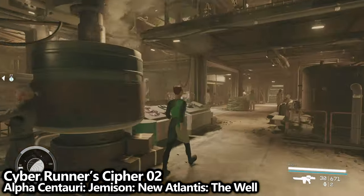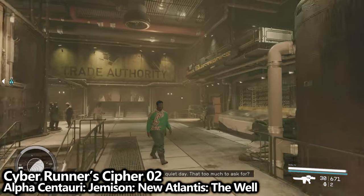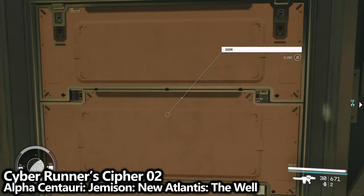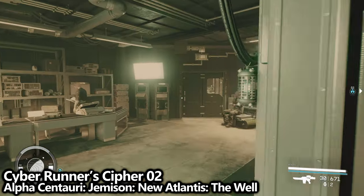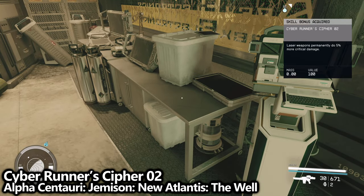The first one: go down the steps and to the left. There is an electronics store called Apex Electronics. If you just walk in through the front door and look on the desk to your right, you can pick it up. This one's great as it allows laser weapons to do more critical damage.